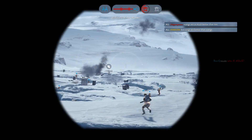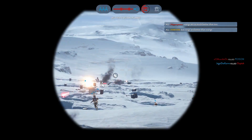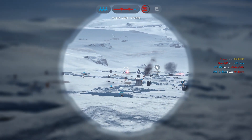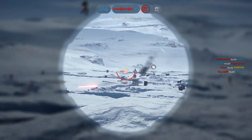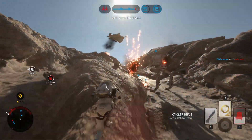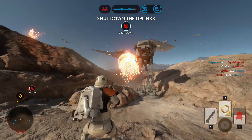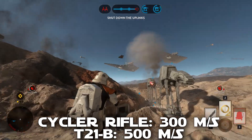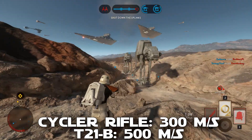The best comparison to show how bad it is now is to compare it to the standard T21B blaster, which is the primary blaster most like a sniper rifle. Just by looking at travel speed, we can see how nerfed the cycler rifle is. Right now the cycler rifle has a velocity of 300 meters per second, whereas the T21B and most other blasters have a 500 meter per second velocity.